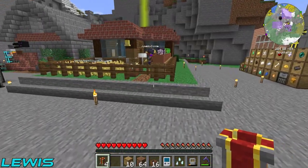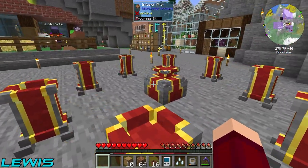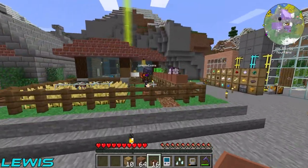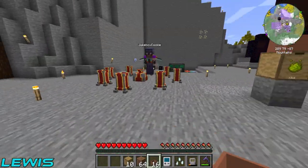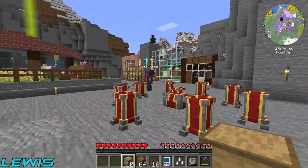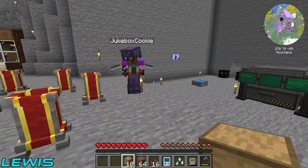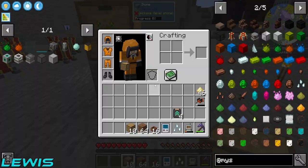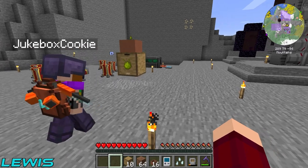Boom, there you go - the infusion altar is up and running! Every time we go out of the house now we're just going to hit the bell with our hand - everyone smacks tall things as they walk past. Where am I putting these drawers? Next to this one - we're just going to have a long line here.